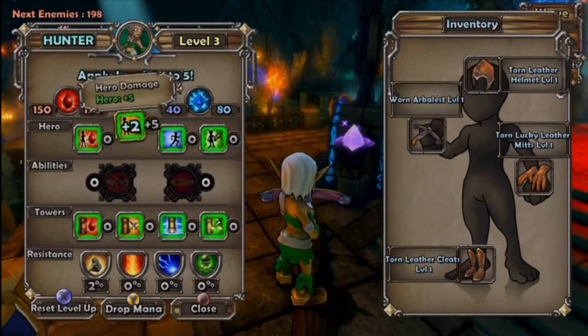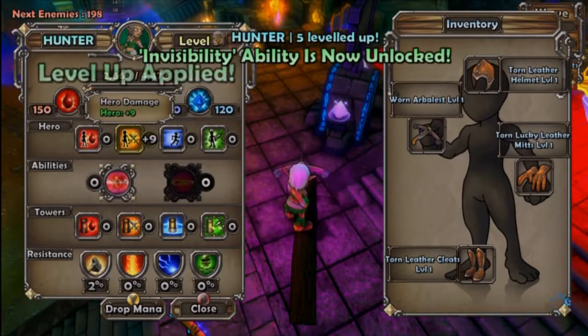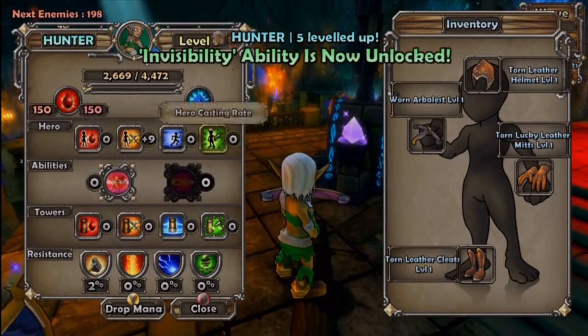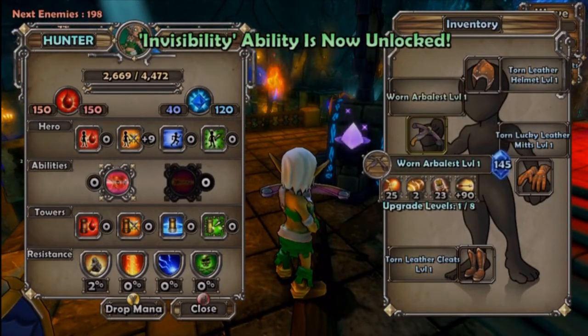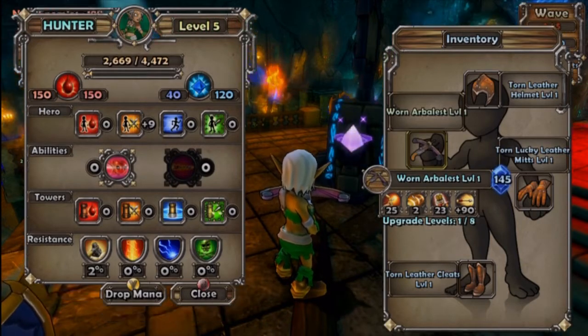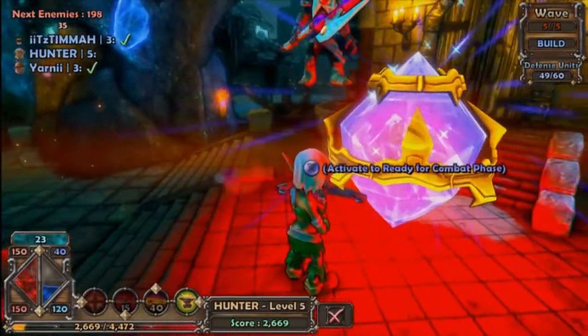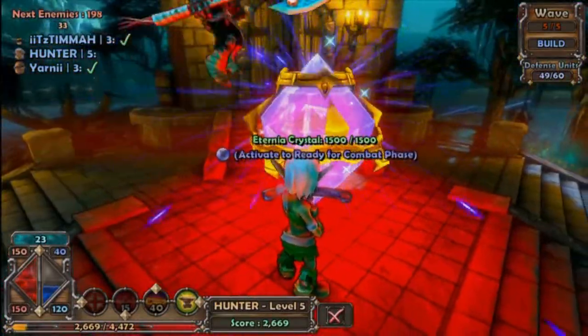Oh wow, I just increased my damage by nine. Nice. Oh yeah, you're level five. And me and Brandon are still level three — well, by four. It's nine now. But you're level five, so. Yeah, are you guys ready? Yep. Yep. Okay, Travis, come over here, over here by me. Okay. We gotta kill these guys.